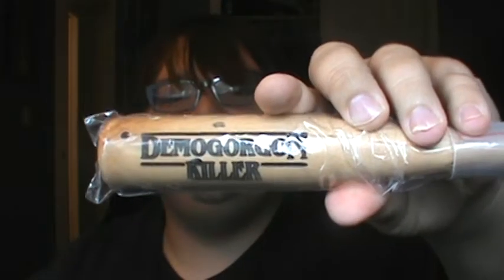This is really cool - it's a Demogorgon Killer. It's a mini replica baseball bat. Let's take this out - there are nails in here to go with these drilled-in holes. If you've seen Stranger Things, you'll know that when they try to finally fight the Demogorgon, they make a bunch of makeshift weapons and this is one of those. I'm gonna put this together really quick.